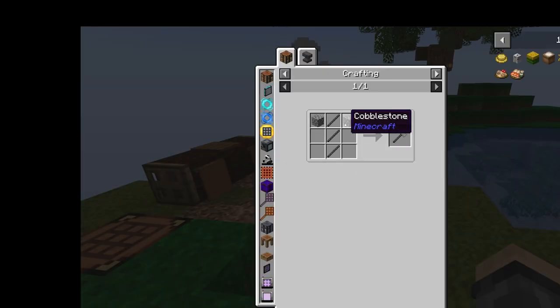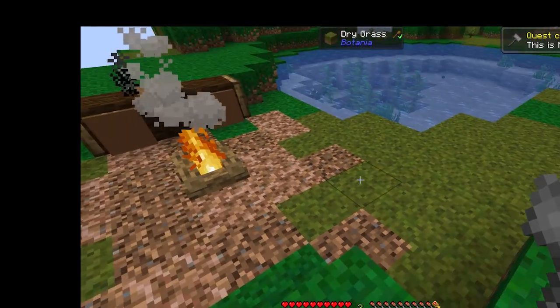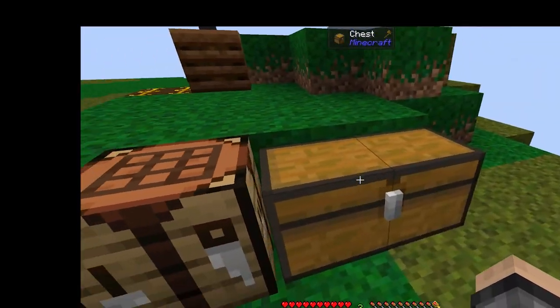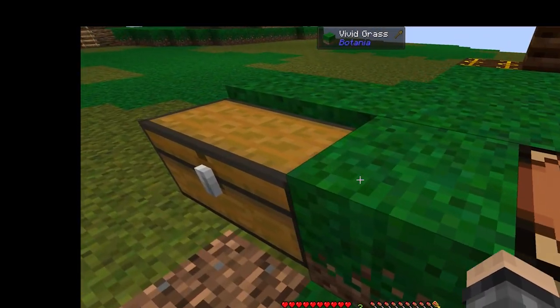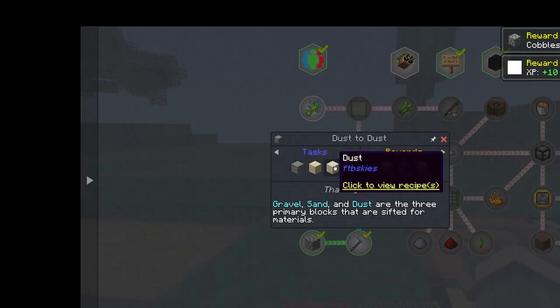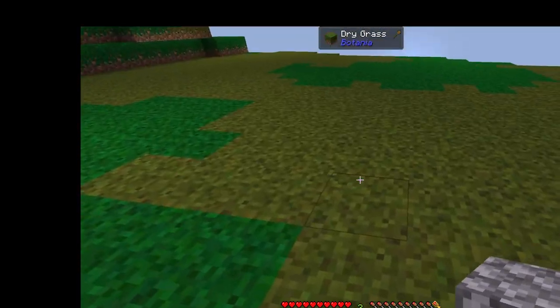The stone hammer is very easy to make - you'll need some cobblestone and some stone rods. That should be our stone hammer. Go ahead and get ourselves some storage going. I think for the time being we'll throw one there and one there, and start cleaning up some of this other stuff. Clumps of soil, boom. We'll put all of our plant products and food products on this side. Might as well throw our books over there for now.